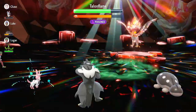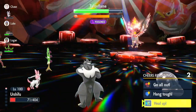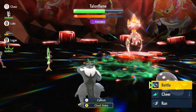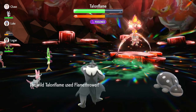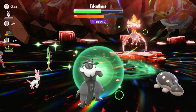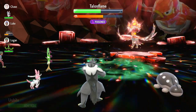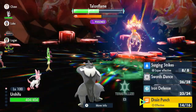We need to heal up. It uses Flamethrower again — some attacks do loads, some barely anything. We use Drain Punch after Swords Dance and get nearly all our health back from Shell Bell too. It steals some of our Tera charge. He uses Brave Bird, so we hit Iron Defense. Brave Bird doesn't do as much now. We use Swords Dance to get to plus two. It seems Flamethrower was only powerful because of Sunny Day — now it's gone.